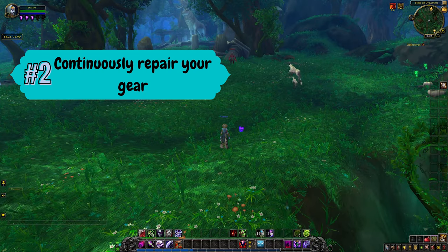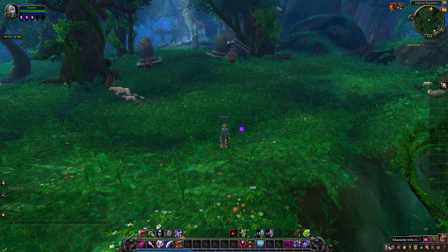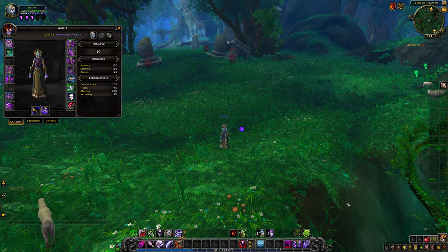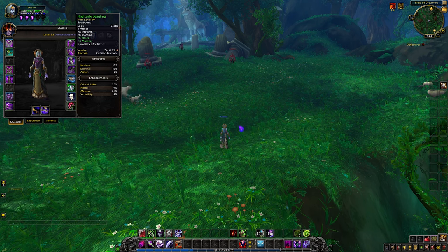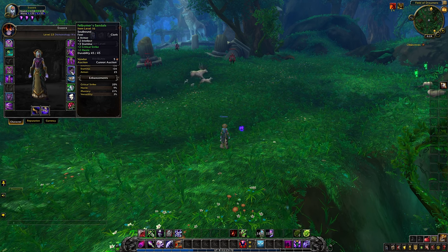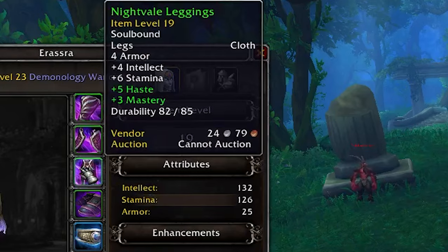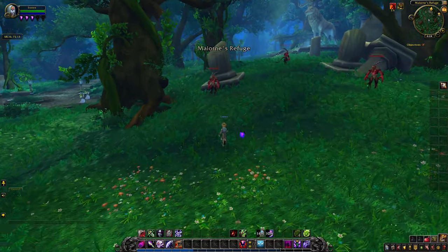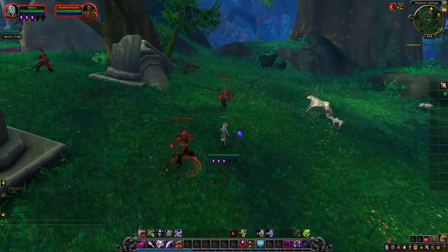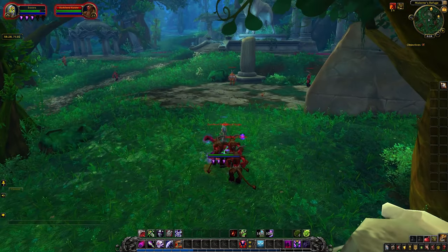Tip number two is to always repair your gear when you get to any repair NPC as you are leveling up. Hit C for your character info, which includes your gear and stats, and then when you hover over each piece of your gear you can see the durability level of that piece of equipment. As you can see here, my leggings are durability 82 out of 85. When you get hit your durability lowers, and when you die it lowers significantly, so if you die a couple times in a row there is a good chance that your armor can break.